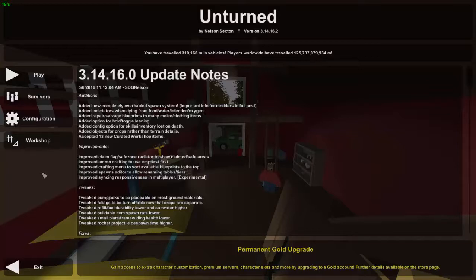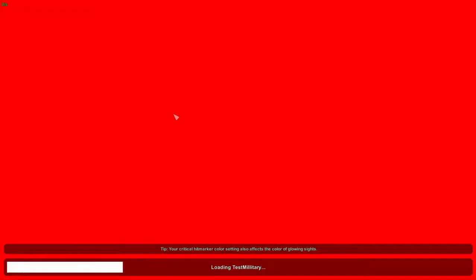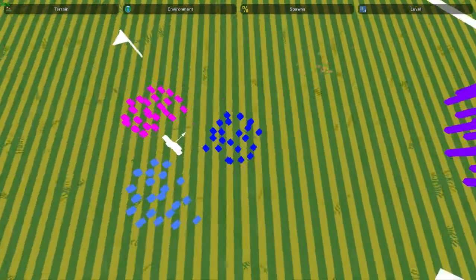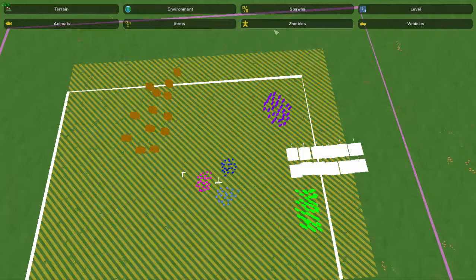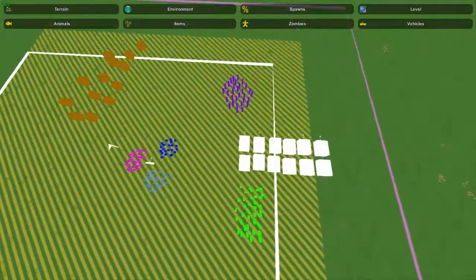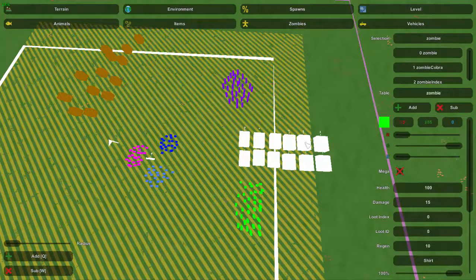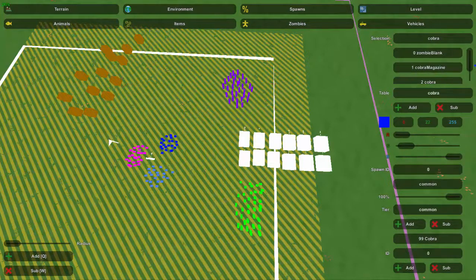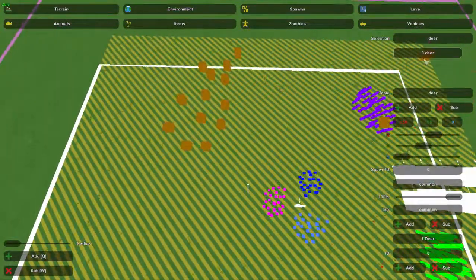The new spawn system is pretty complicated. To show you guys how it works, I'm gonna be using the test military map which I've used for numerous tutorials. We're mainly gonna be focusing on what is happening in the spawns with animals, items, zombies, and vehicles. Over here in vehicle spawns we've got one car table that just spawns a white hatchback. We also have a couple zombie tables: normal zombie, zombie cobra, and zombie index. We also have a couple item sets and a deer table which spawns deer.